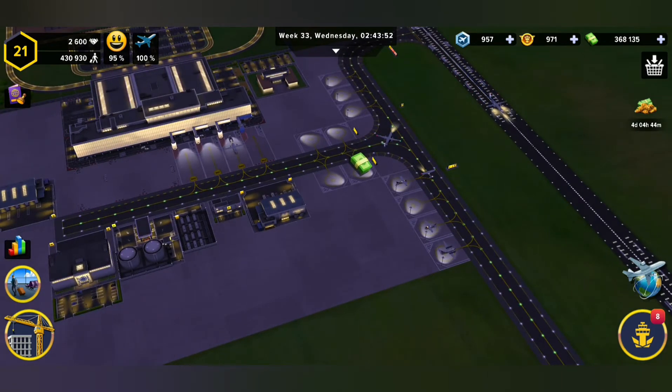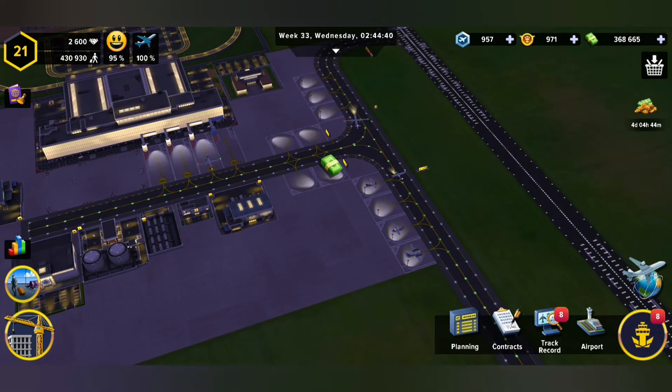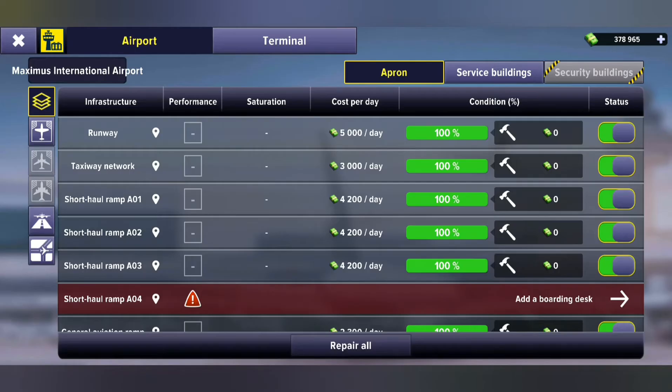Today we're going to be talking all about apron conditions. We can check up on our apron conditions by opening up the tab here and going to airport. I have just fixed mine so everything is at a hundred percent. If yours is not fixed, you can use this repair button at the bottom here.